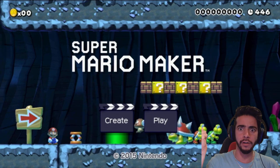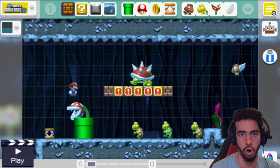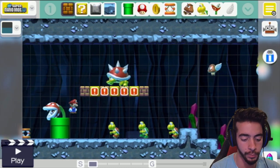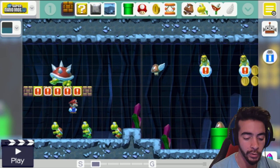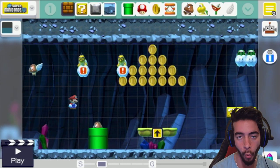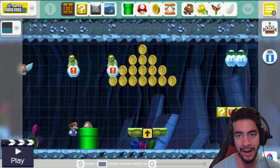Anyway, to the level. This is the level I created earlier, as you saw in the background when we were starting off the video. Let's have a quick scan. First of all, we need to get past the Flower God, who spits fireballs at us like some kind of hell demon. We also need to watch out for the evil Koopa Troopas down below and this big spiny turtle, because everyone loves turtles — but not when they've got spines on their back.